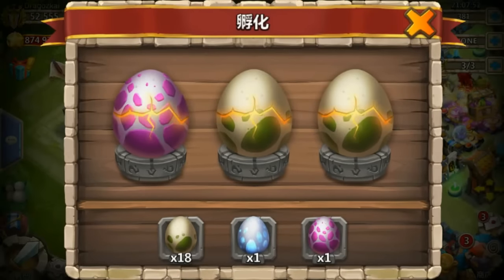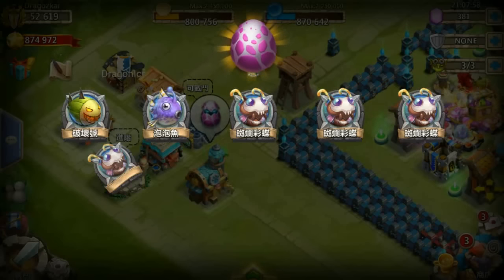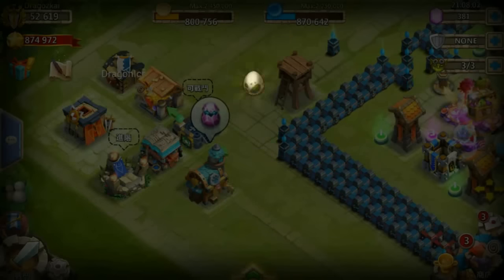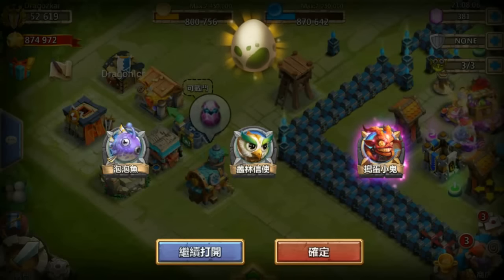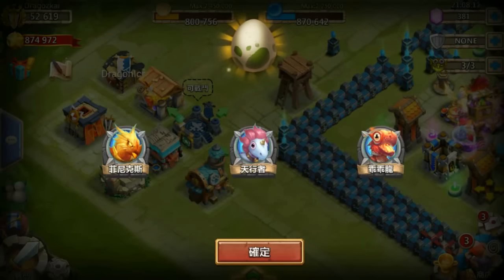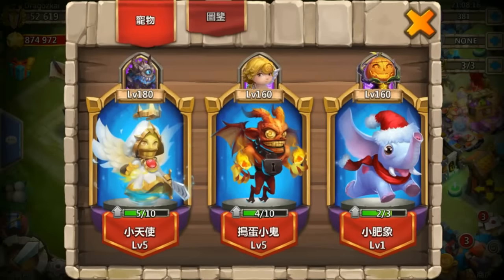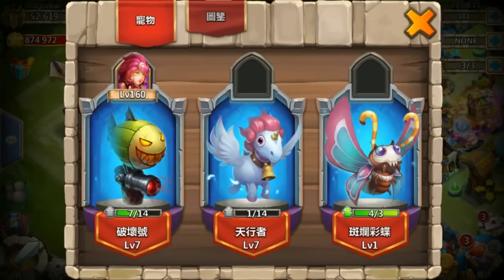Let's see if we can get the new legendary pet. Give me the butterfly! Now you can open them at the bottom — you don't have to go back and click on the egg. I believed the butterfly pet was a legendary, but it's not a legendary.